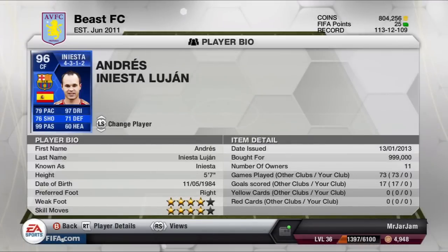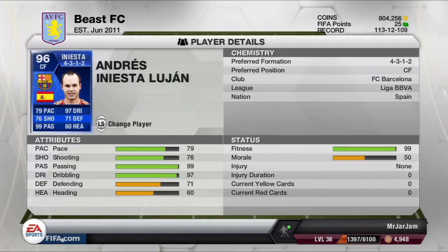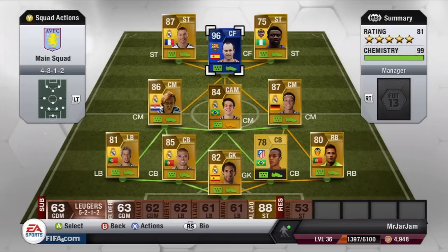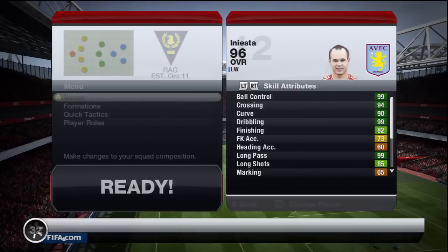He's got 4-star skill, 79 pace, 76 shooting, 99 passing, 97 dribbling, 71 defending and 60 heading — these are beast stats, guys. I picked him up for 999,000 coins, which was pretty cheap at the time. We're going to hop in and have a look at the in-game stats in a minute and then compare him with his normal 90-rated card.